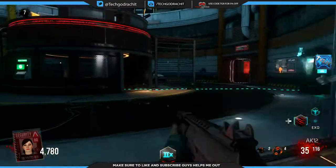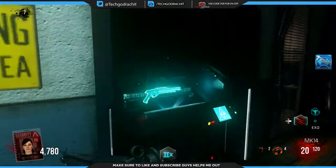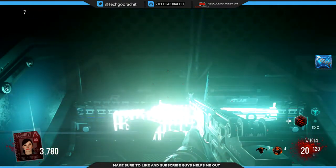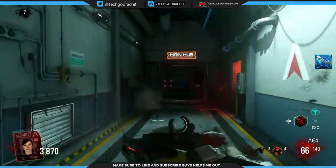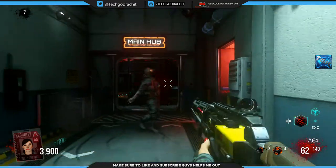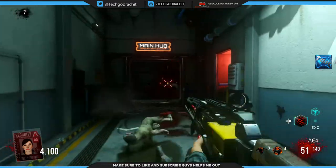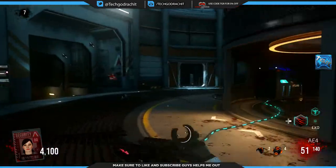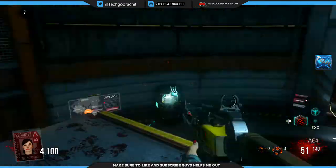We probably need another weapon. Please be something good — AE4, alright, awesome! I thought you'd never have to reload with this, but it turns out the AE4 does have ammo in zombies. I thought it would be awesome for zombies because you never have to reload, but it has some ammo in this mode.